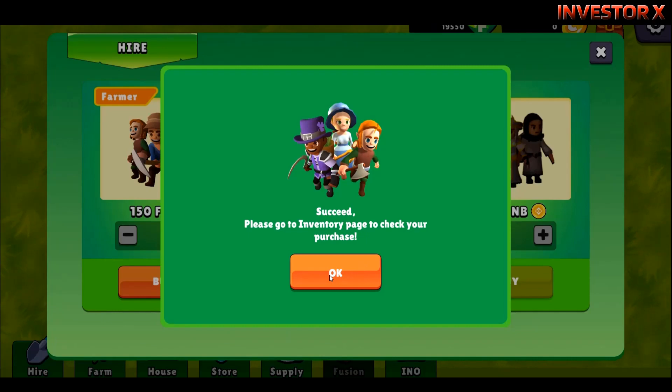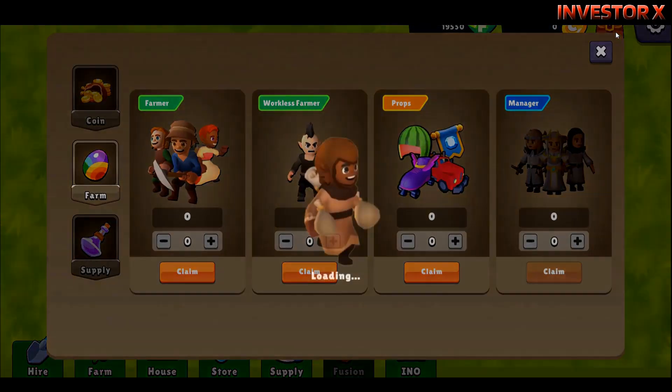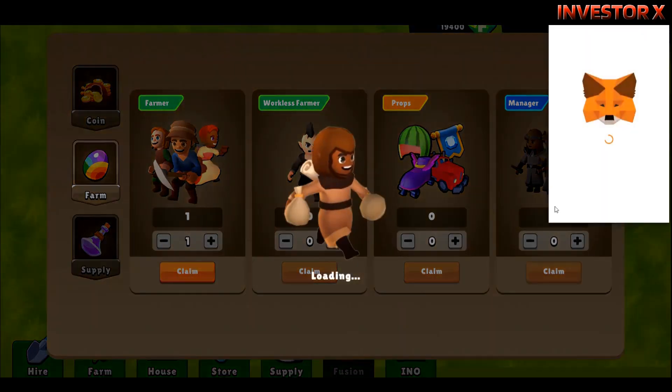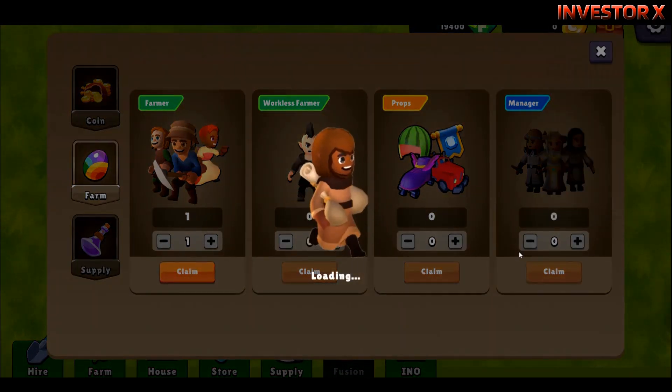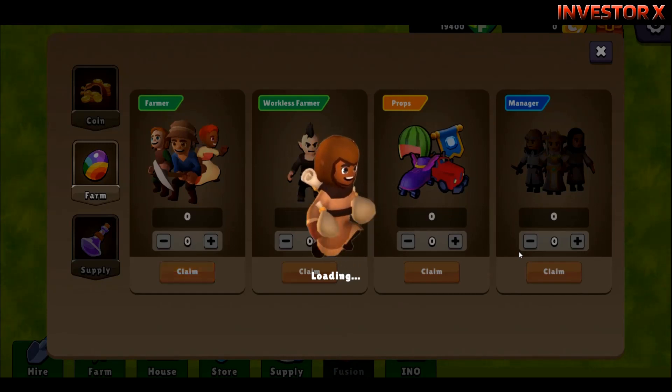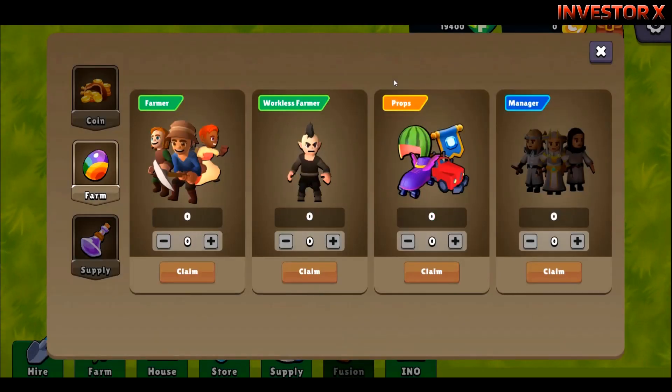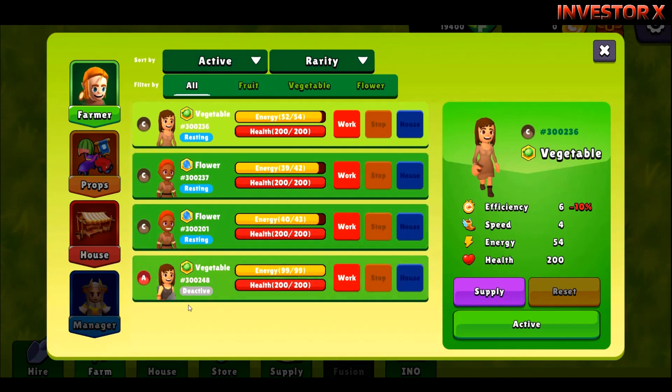After buying, pumunta sa inventory at check natin. Meron ditong one na farmer, click itong claim, meron syang gas fee, confirm and then wait. Meron ditong new vegetable farmer — meron syang efficiency na 10, energy na 99, speed na 10, and health of 200. Click ok at ito yung farm — meron tayong apat na farmers.